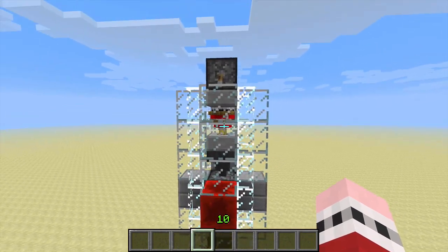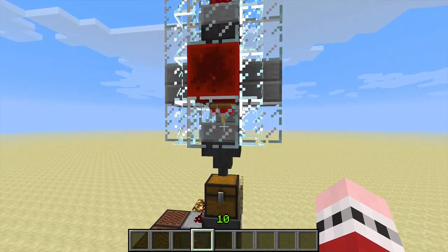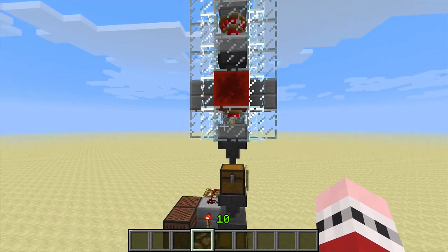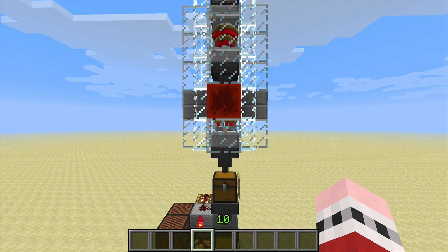Up here we have the egg hatchery. These chickens up here lay eggs, which get sucked into this hopper and fired down onto that slab there. The chicks slowly grow over time. 20 minutes after an egg hatches it grows into a full-sized chicken. And because there is not enough room for a full-sized chicken, the machine smothers it.